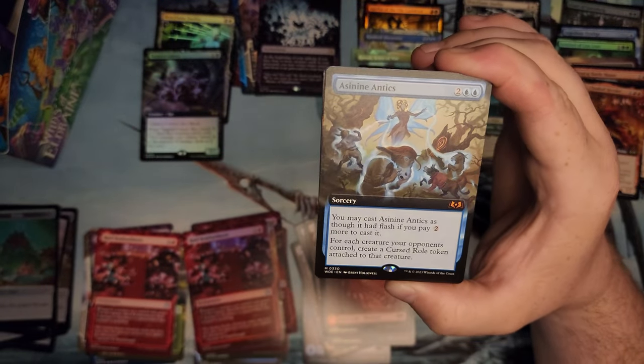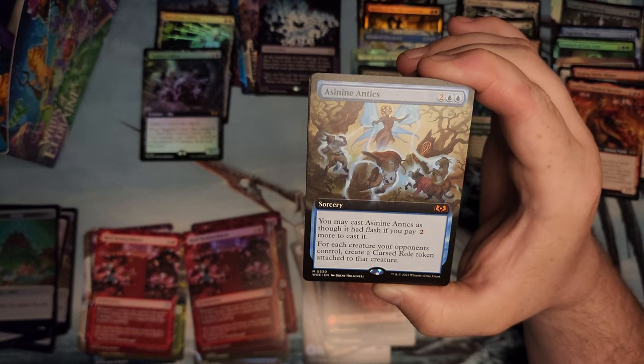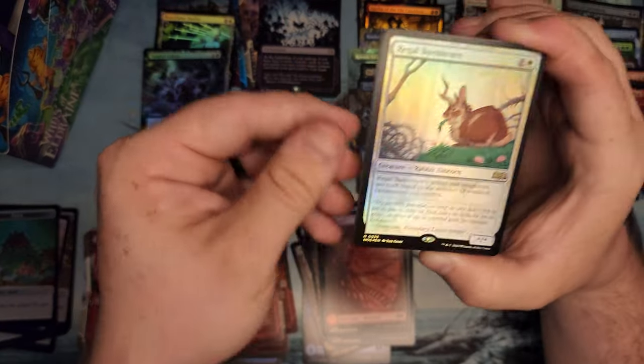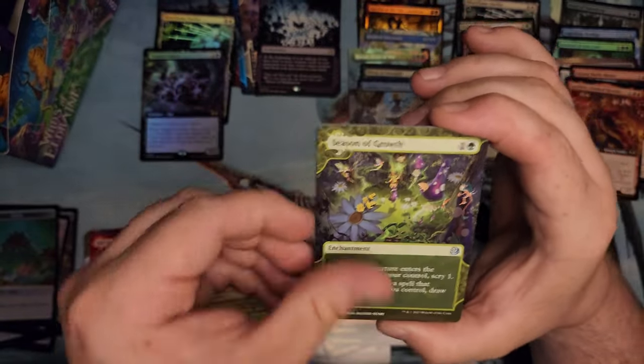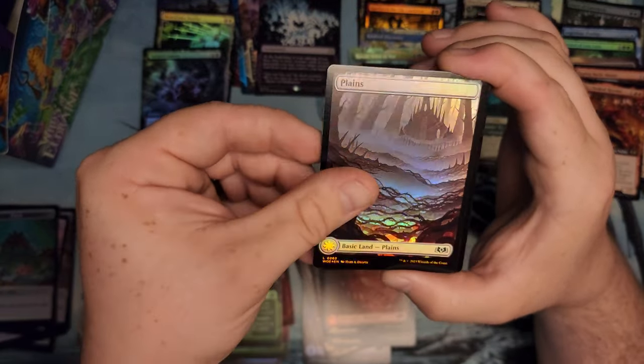Cast it as though it had Flash if you pay two more. So for six you can create a Cursed Roll token and attach it to that creature. I have to read what the Cursed Roll does. The Bunnicorn — right on, I like that too. I think that card could be better than it looks. Garruk's Uprising and a Season of Growth — with that poppy plains in there.